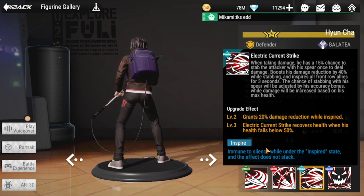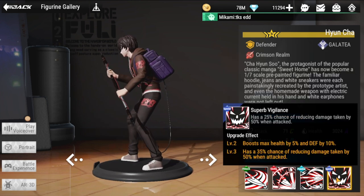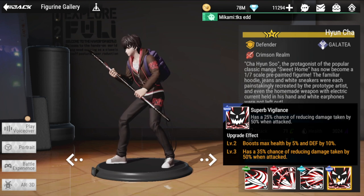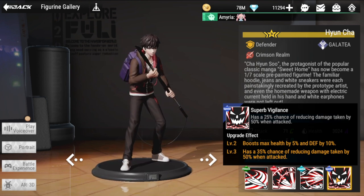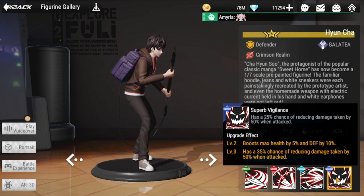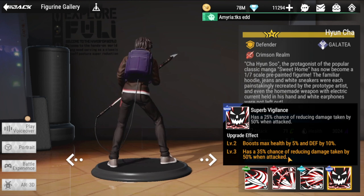Upgrade effects grant 20% reduction while inspired, and the electric strike recovers health when his health falls below 50%. His special skill, Superb Vigilance, has a 25% chance of reducing damage taken by 50% when attacked. With upgrade effects, that becomes a 35% chance, and grants bonus max health by 5% and defense by 10%.